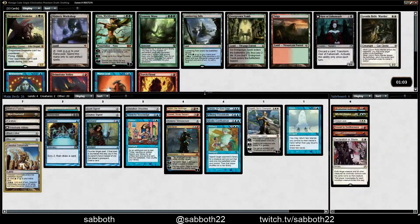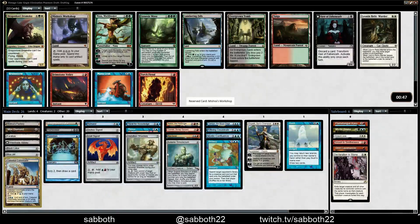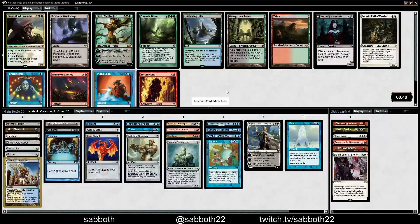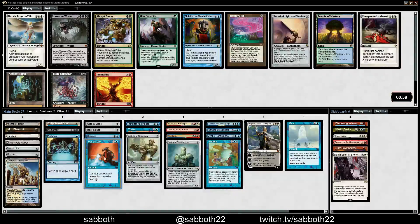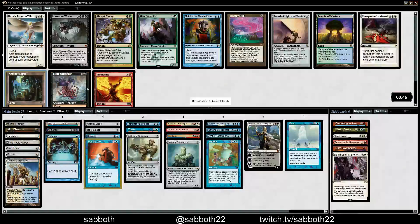Right now our plan is just to win off our Planeswalkers somehow. Mishra's Workshop — that is a lot of ramp, but if we look at what we can cast with it, it's not that much right now — only a couple Signets, Shackles, and Solemn. On average this isn't going to pull its weight. Mana Leak, on the other hand, does help out our plan of being control. The faster the format is, the better these conditional counterspells are. Ancient Tomb — this is like a mini Workshop that works well with everything, not just artifacts. I like Ancient Tomb the best out of these.